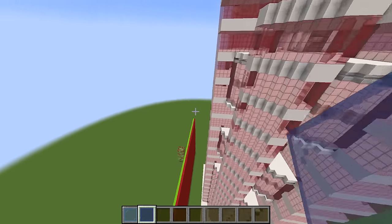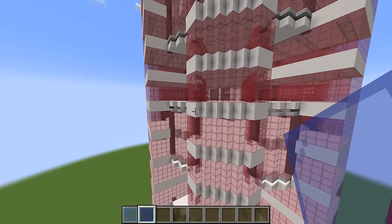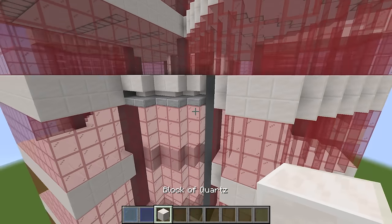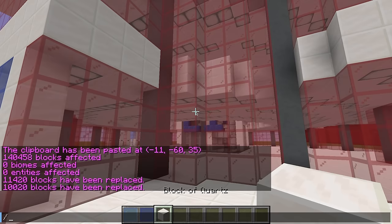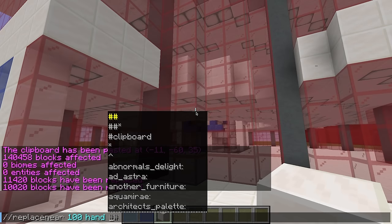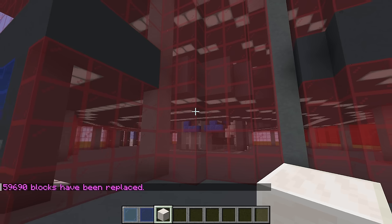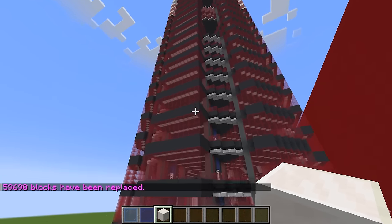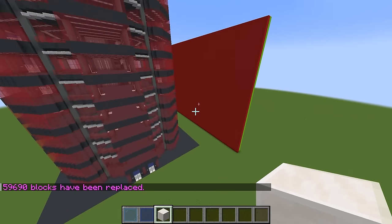Can we make this an evil skyscraper? We can definitely do that, Axie. To make it an evil skyscraper, all I need to do is replace the quartz blocks to be dark themed. Let me just do this real quick, just like this, and look — I just made it dark, which means our skyscraper is now evil themed.